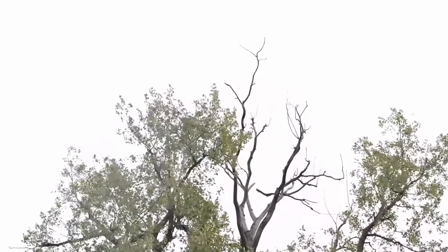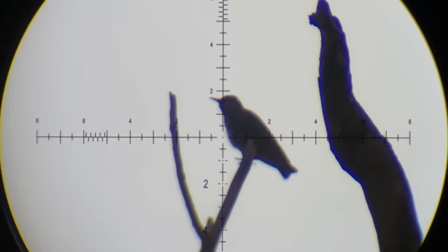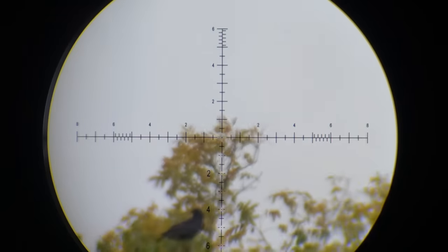That was about a 35-yard shot straight up the tree, resting on this fence. You'll notice I aimed about an inch to an inch and a half low — that's because when you shoot straight up, gravity doesn't have the same effect as shooting horizontally. When you shoot horizontally the pellet drops and has that arc, but when you shoot straight up it doesn't have that effect — it just goes up. If you're wondering why you miss squirrels high in the tree, try aiming a little bit lower and you'll probably get them.